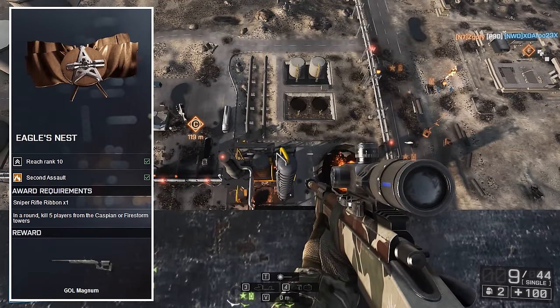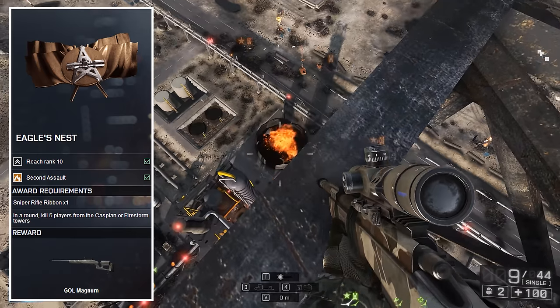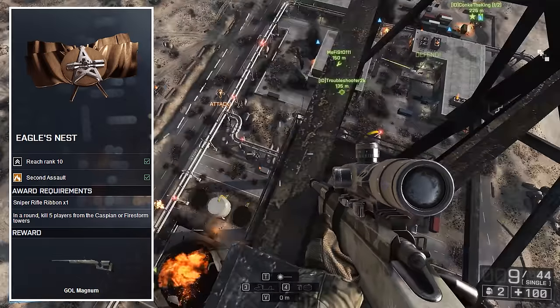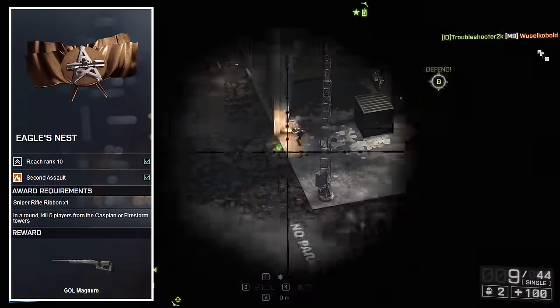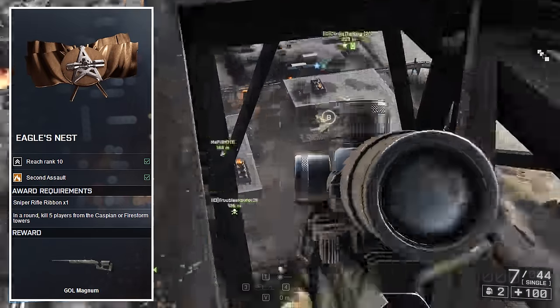You need to have access to the Second Assault DLC, you need to be at least level 10, you need to get one sniper ribbon — which is 6 kills with a sniper rifle in one round — and you need to get 5 kills from one of the Caspian Border or Operation Firestorm towers in one round.